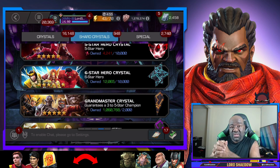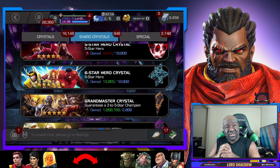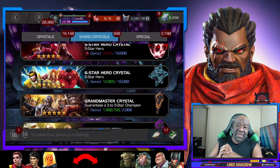Before I open it, let me pop that open so you can see the champions I want the most out of this crystal. I want Kitty Pryde — that would be huge, it would save me a grind. But we already know how that usually goes — I don't usually get saved that way. Shang-Chi I would love, Cosmic Ghost Rider I would love. Those are the new champions I probably want the most.